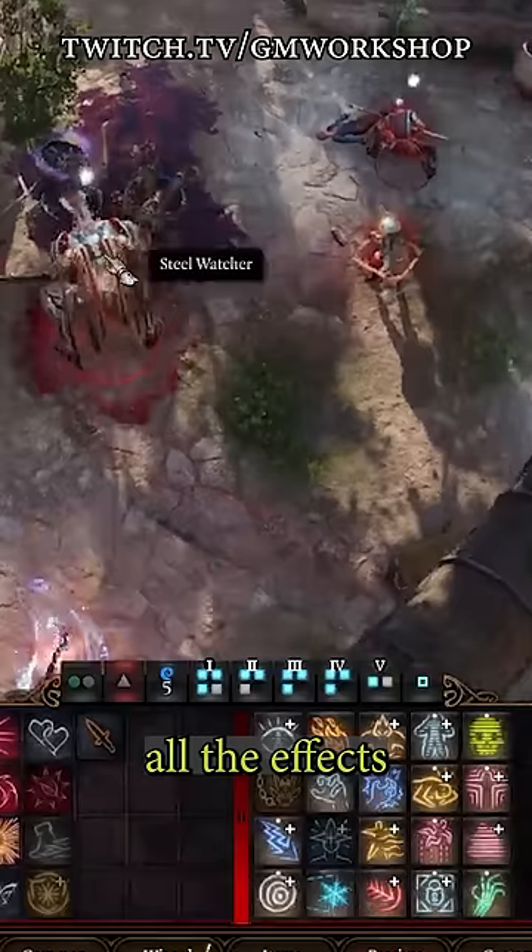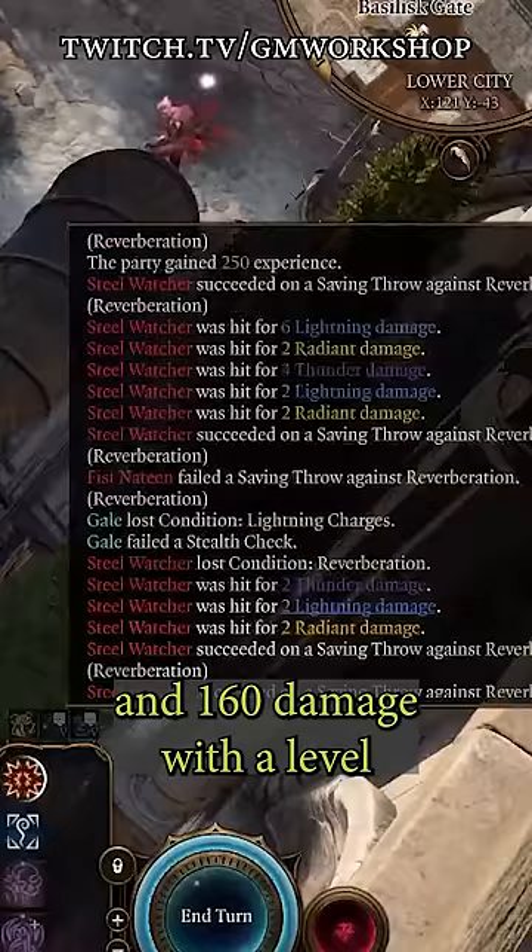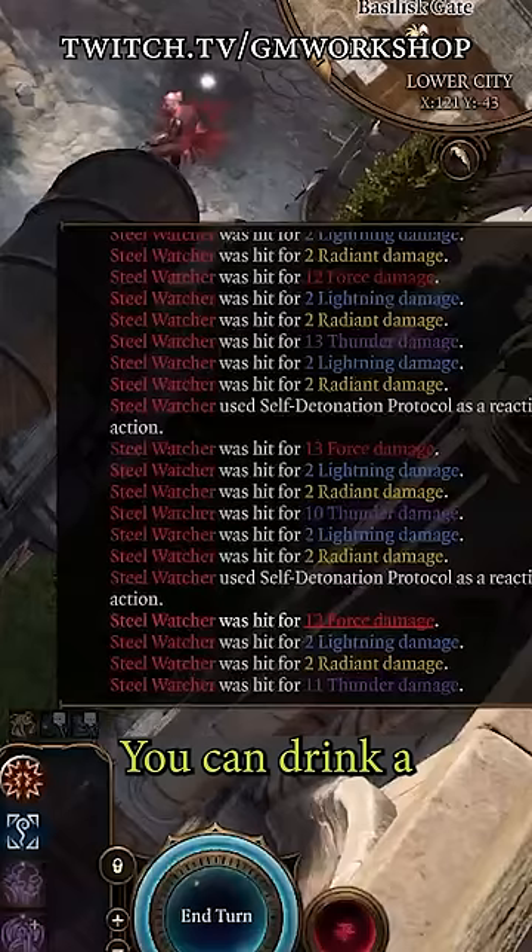And now, between all the effects you have going, you do anywhere between 120 and 160 damage with a level 1 magic missile. You can drink a Potion of Speed and upcast magic missile to do even more damage.